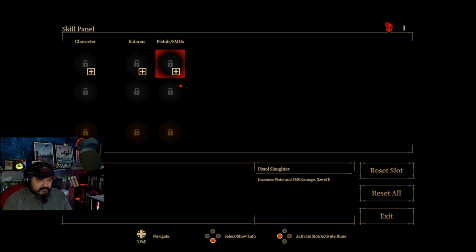Upgrade altar — character, katanas, pistols. The pistols have a red one. Pistol Slaughter: increased pistol and SMG damage level one. How do I grab it? Activate — so those are the new ones. I'm very confused. Activate slot — it's locked even though I have the blood juice.